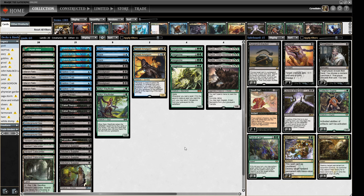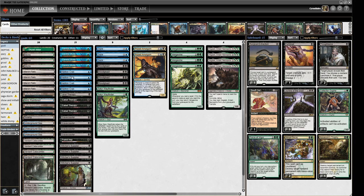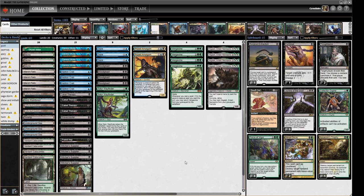There is no Bridge from Below in this deck list. So if you're unfamiliar with Hogak, the idea is we're trying to use things like Stitcher's Supplier, Careful Study, Hedron Crab — these sorts of things to put cards into our graveyard and then play multiple creatures in a turn to get back Vengevines and then cast our Hogaks, playing all these Gravecrawlers and things like that. So that's what we're trying to do.